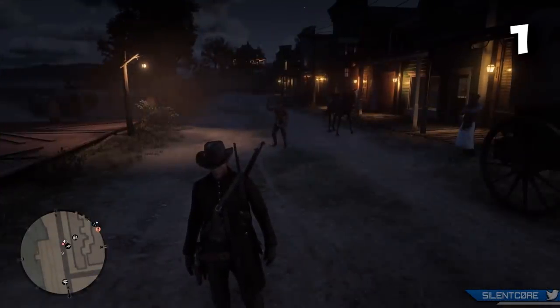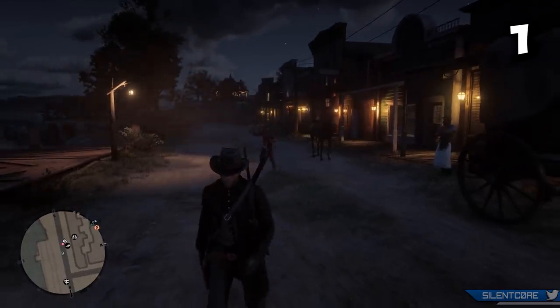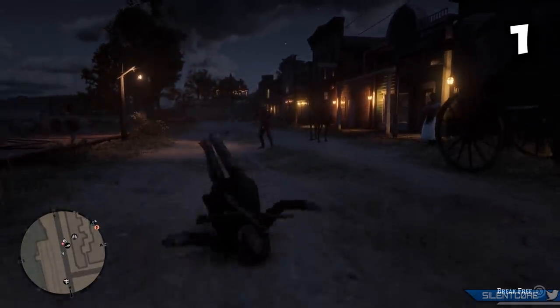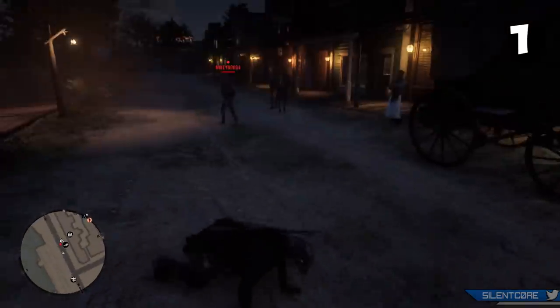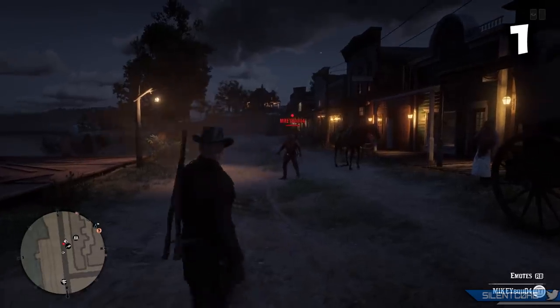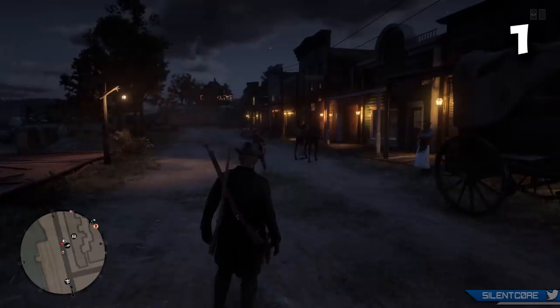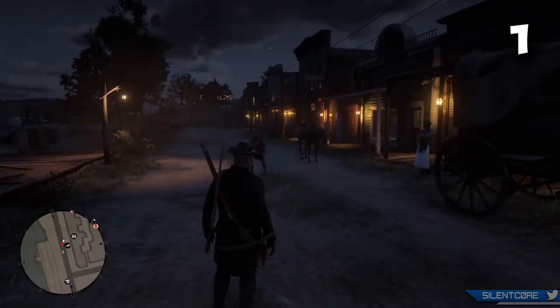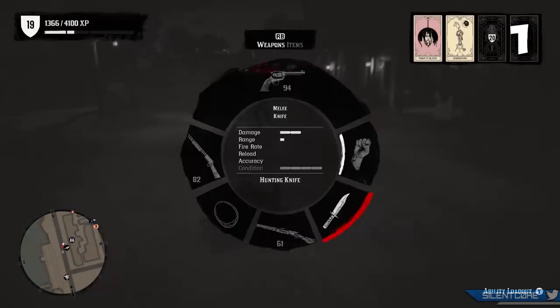If someone lassos you in Red Dead Online there's actually a very quick and easy escape. All you need to do is pull out your weapon wheel and select the knife. The knife will be the only thing available on your weapon wheel while you're being lassoed and you'll be instantly cut free. This is a really awesome trick that will catch people off guard because not many people know you can do this, so a lot of people think they're untouchable if they have you within their lasso.